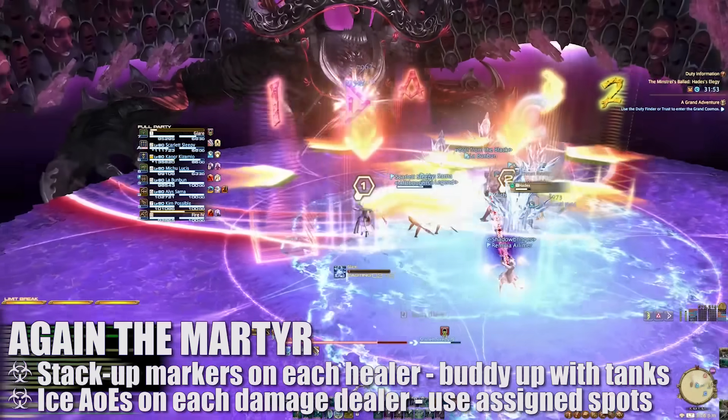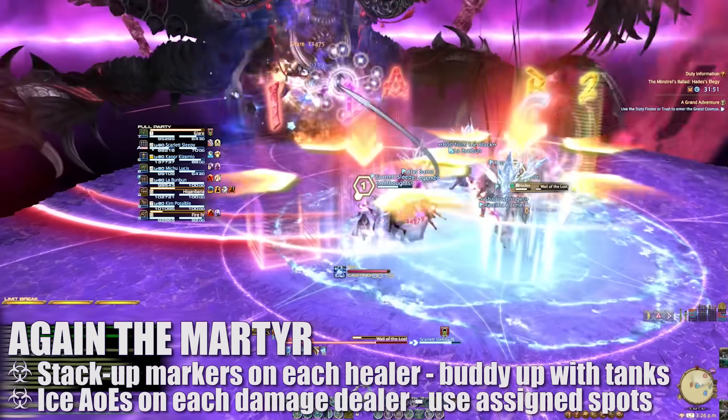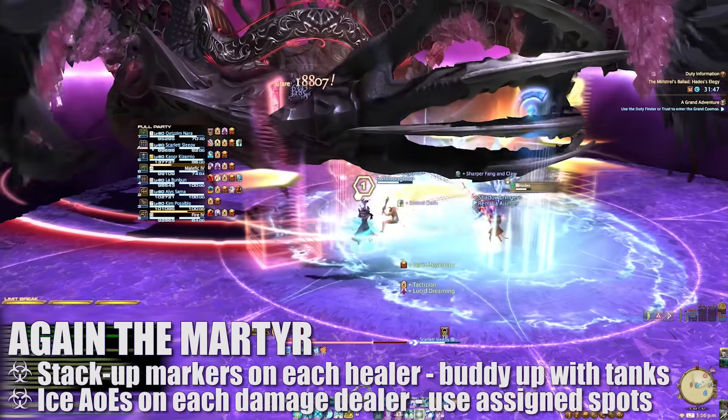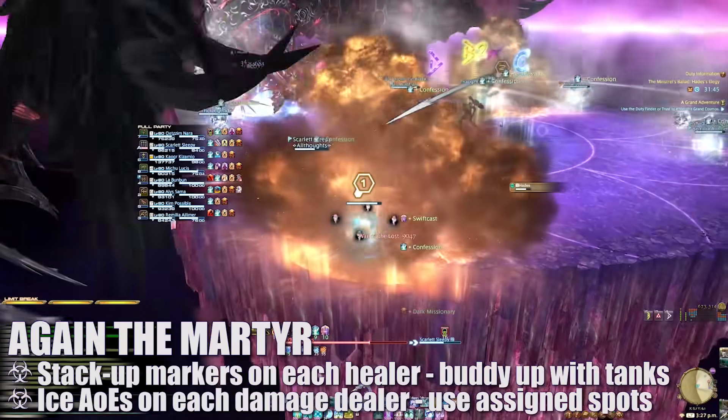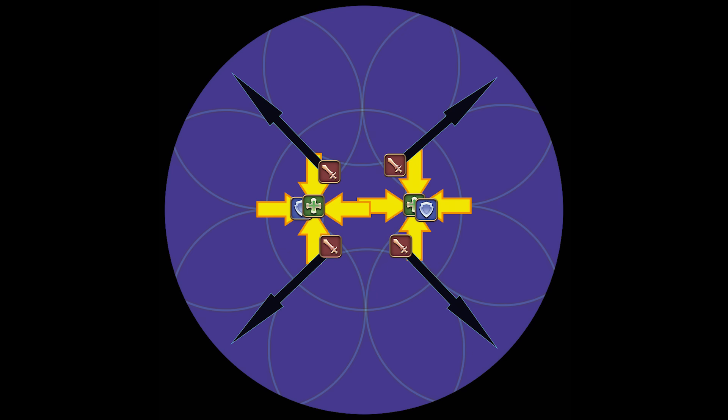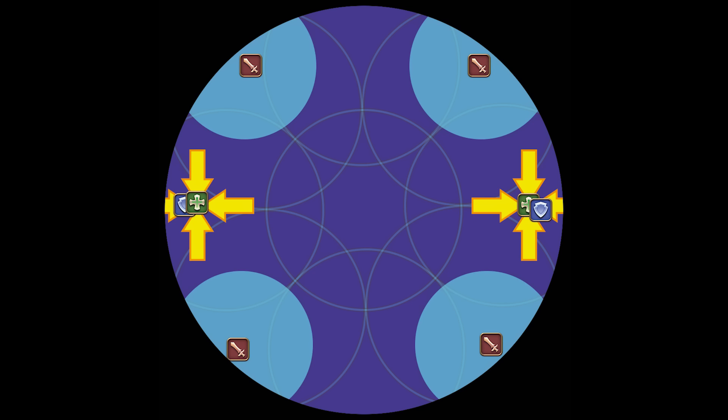Next, Again the Martyr will target each healer with a stack-up marker and each damage dealer with an ice AoE. All players will also soon be knocked away a set distance from the center of the platform. To handle this combo of mechanics, we assign specific spots for the damage dealers around the center of the platform and buddy up the tanks and healers to share the damage. Once the knockback happens, each tank and healer set will be knocked back together to share the damage, while each damage dealer is knocked safely away to avoid overlap.